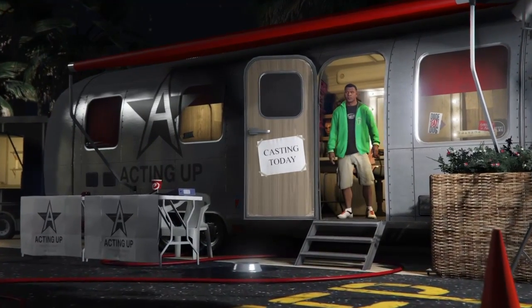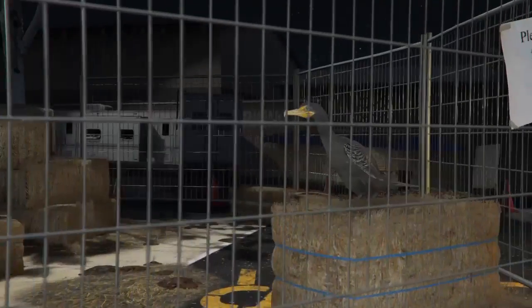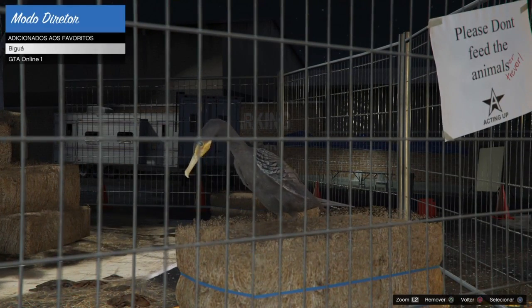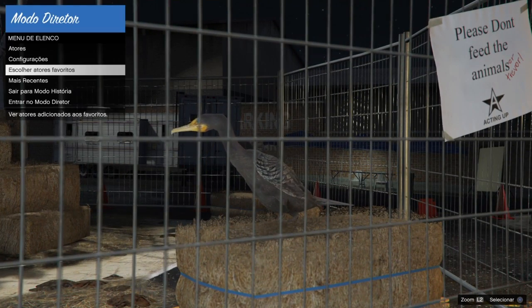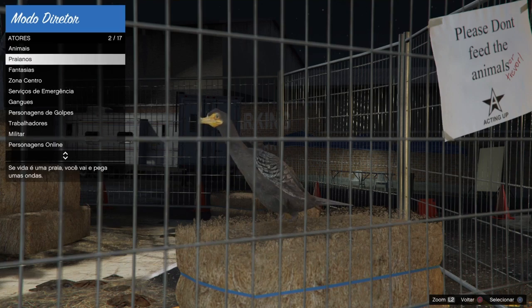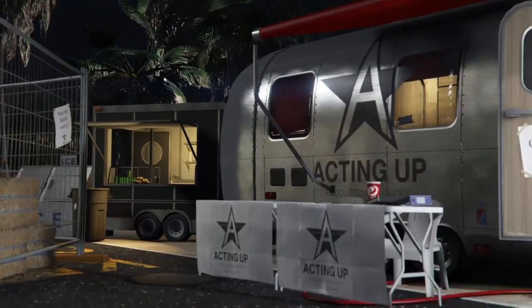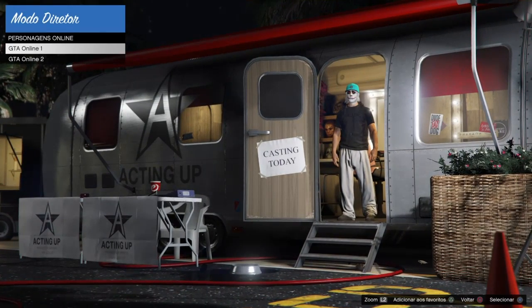Entrando aqui no modo diretor, vai ser bem simples. O processo não muda nada, é o mesmo de sempre. Vocês vão vir aqui — podem ver que eu já tenho a ave adicionada. Vão em atores, animais, e vão adicionar uma ave aos favoritos. Apertando triângulo no PS4, ou Y no Xbox One, vai aparecer personagens online para adicionar.